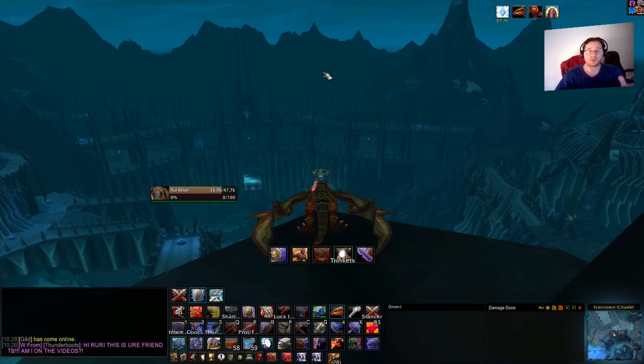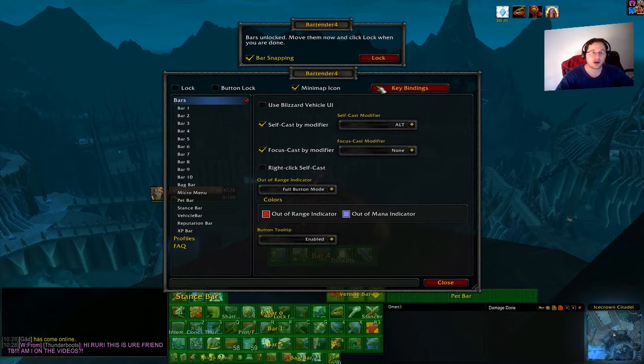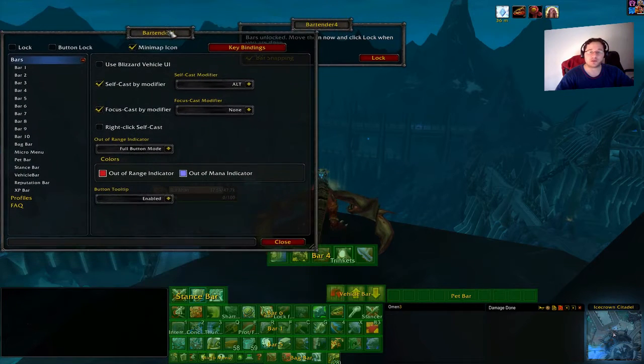The more space you have on the upper area of your screen the better, which is why I tried to take everything away from the top. But this is just me — you might have a completely different idea, and that's okay. For instance, if I type slash bartender I can unlock my bars, and you'll notice there's more than just the action bars — there's also a vehicle bar, a bar on top, and a pet bar for quests that require one.